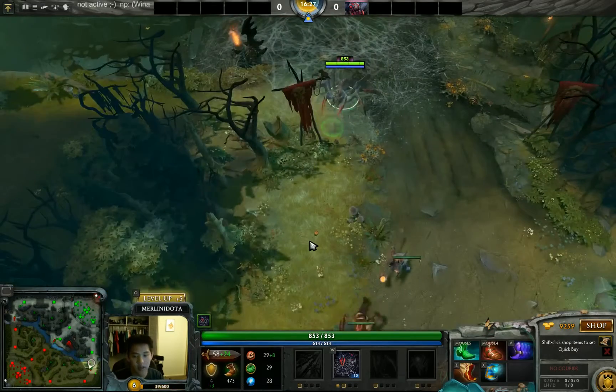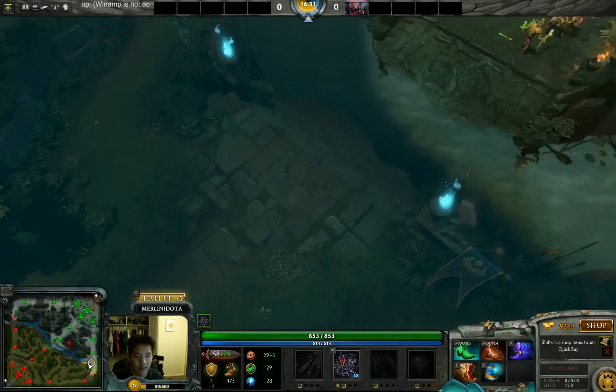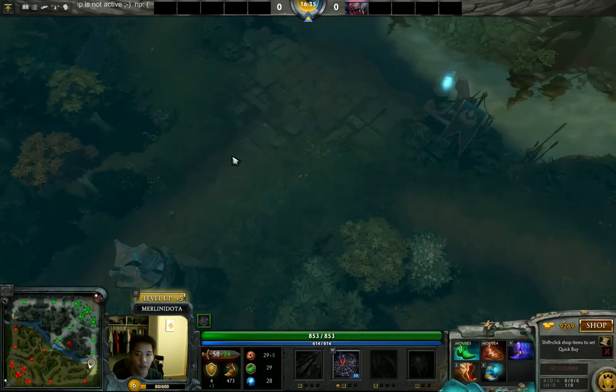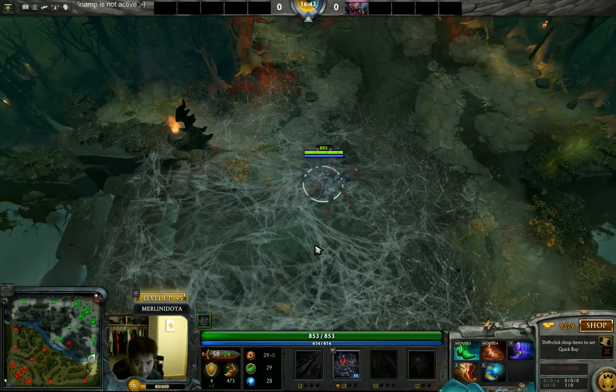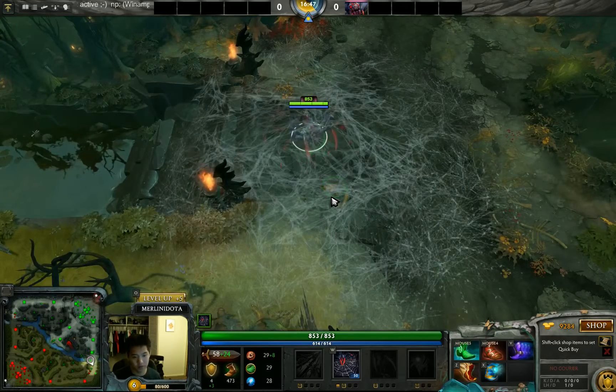Furion is way better at split pushing because he can be anywhere every 20 seconds, and way better at ganking — he makes other lanes stronger with his level 6 ultimate, can TP behind a tower and summon treants to tank while you tower dive someone. The right-click power and Sprout are also significant. So Furion does split pushing better, can gank, and has better global presence with his ultimate.